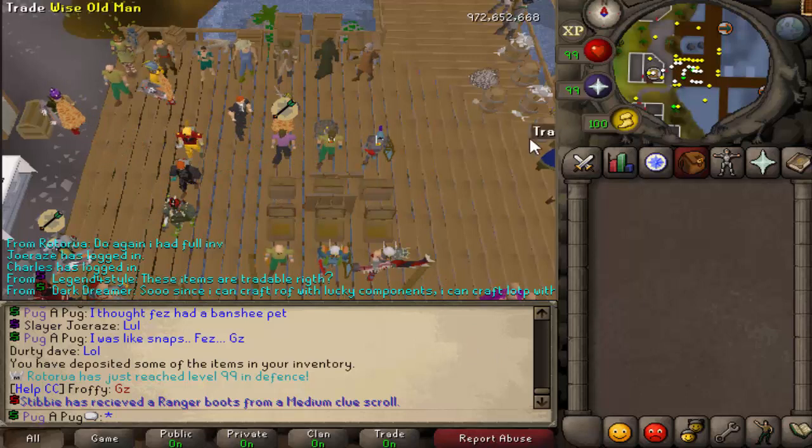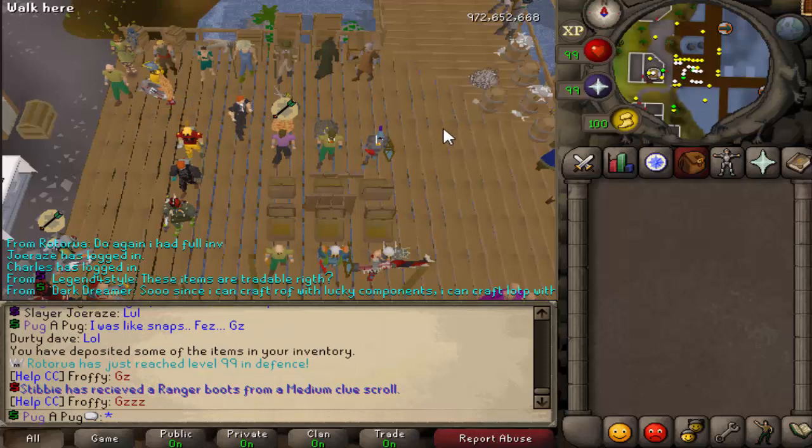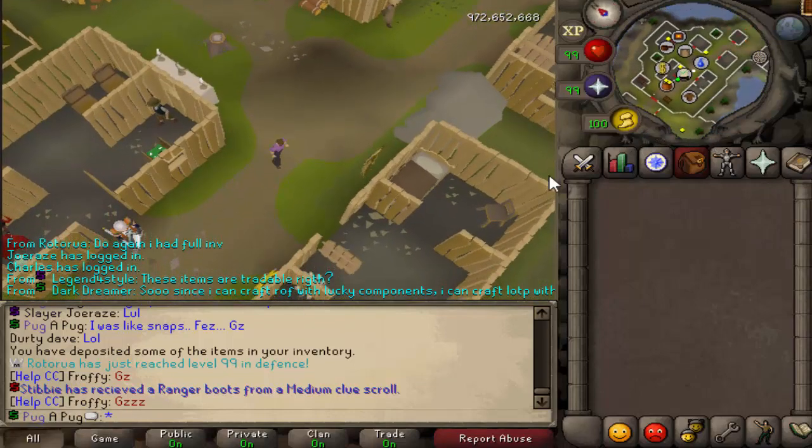First off, to get to mammoths — there are some in the wilderness, they're in like the normal spot you would expect them to be on old school. There's a couple more that are in different spots in the wilderness, and then there is one at CZ. If you have access to it, CZ is the hundred dollar zone.